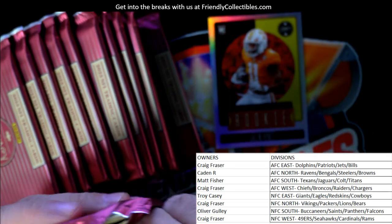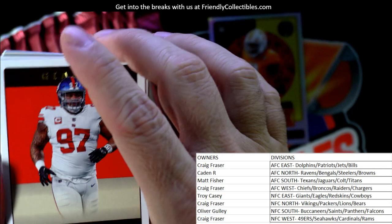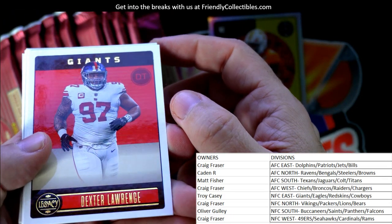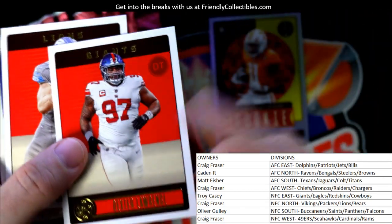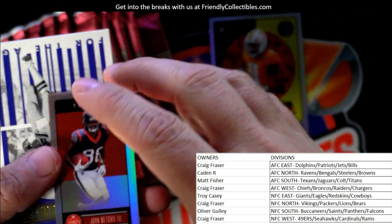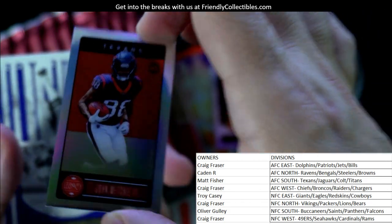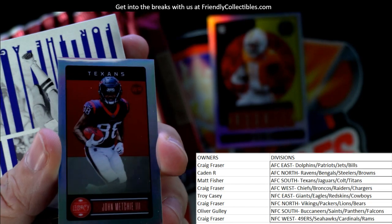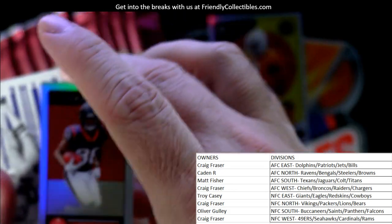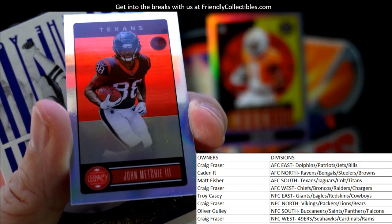Boom boom boom boom boom - let's chop this up! Dexter Lawrence from the Giants - not too familiar with him. We got a mini right here, Houston Texans mini - that's going to go out to AFC South, Matt F, that one's coming out to you man. A mini - always good to see those.